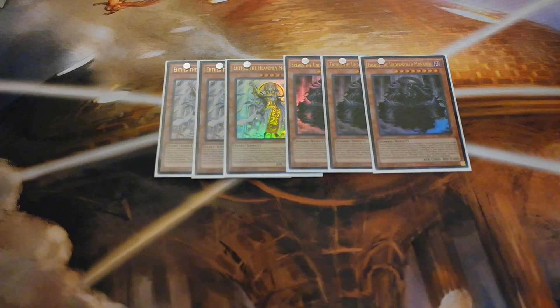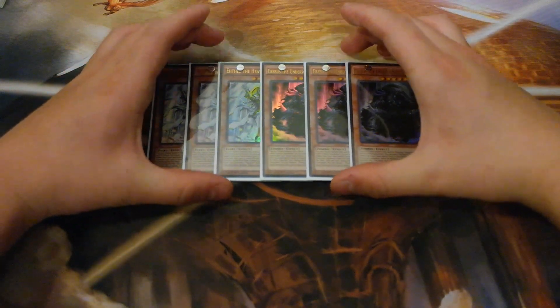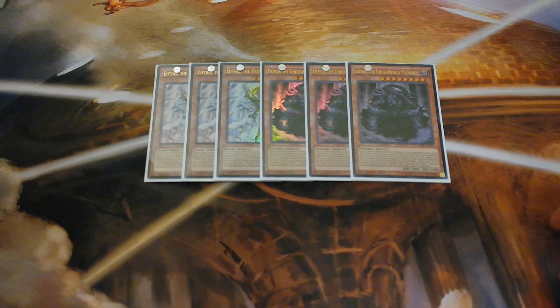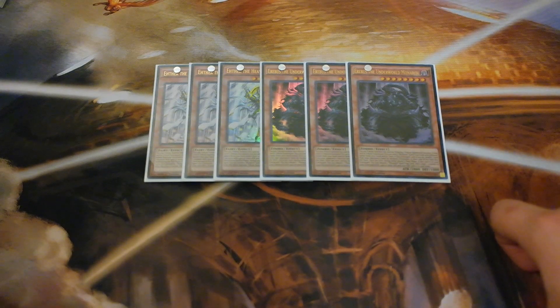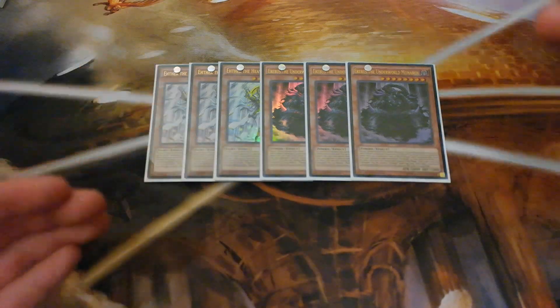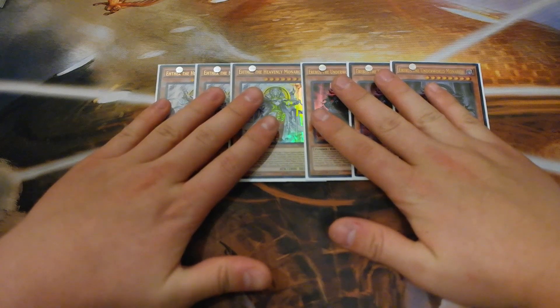Let's start off with the monsters. We're going to play Triple Aether the Heavenly Monarch and Triple Erebus. Erebus and Aether basically have a similar effect — once they're tribute summoned, they get to send two differently-named Monarchs Spawn Trap cards from your deck to your graveyard, which is really good. Then they have different activation effects. Erebus, once he sends those two cards to the graveyard, gets to select a card in your opponent's hand or on the field and send it back into the deck.